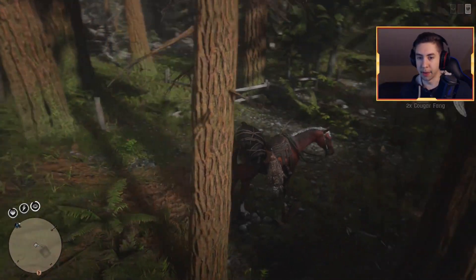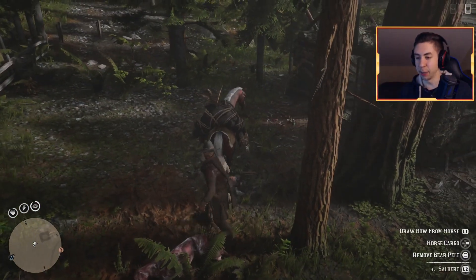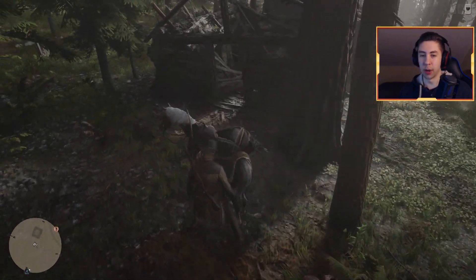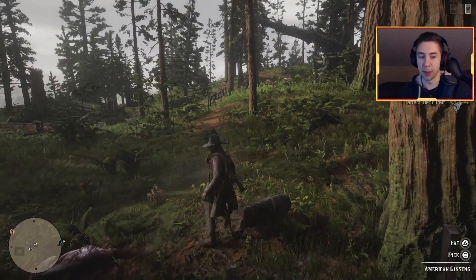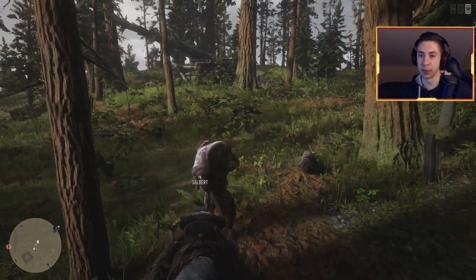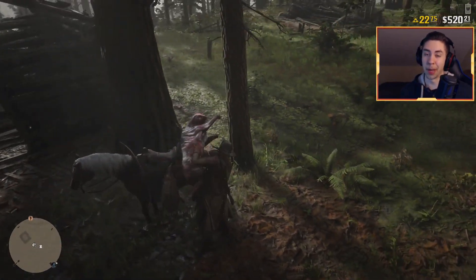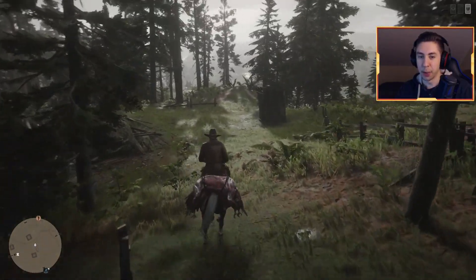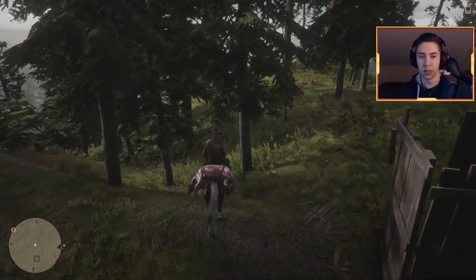Let's throw the cougar pelt on the back of our horse. Now the last time I did this, I actually used two horses which is why I was able to carry both the bear pelt and the cougar carcass. So sadly I'm going to have to ditch this bear pelt. If you have two horses, bring both here, or steal a horse nearby. For the sake of time we're going to leave the bear pelt behind. Now we've got our cougar, two golden eagles, fish, feathers, and all these other little animals - it's time to head back to the butcher at Blackwater.